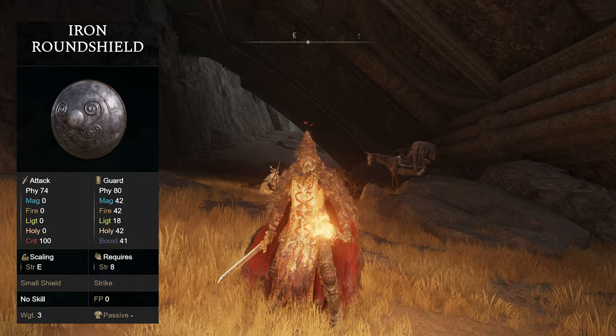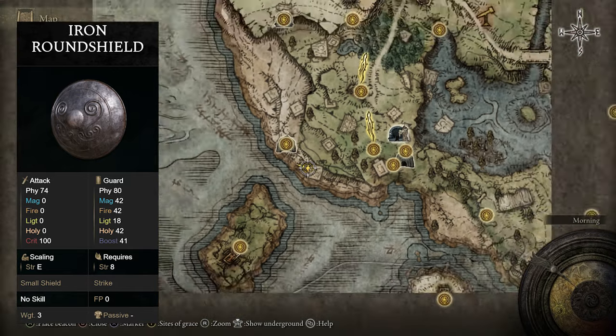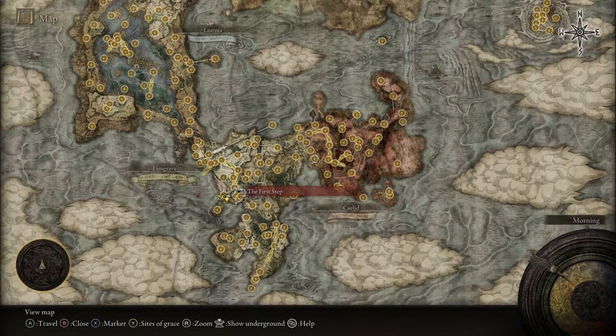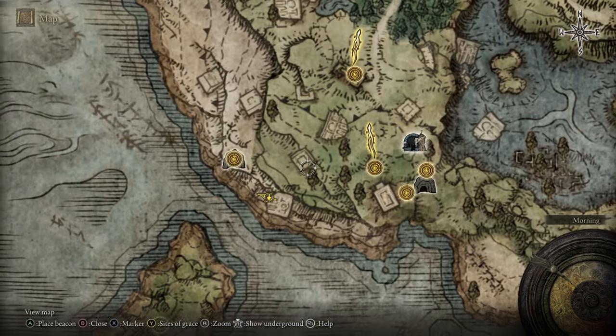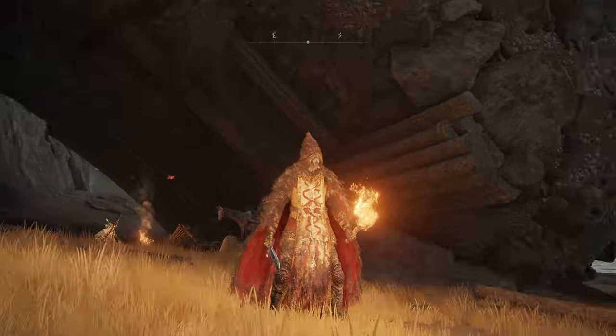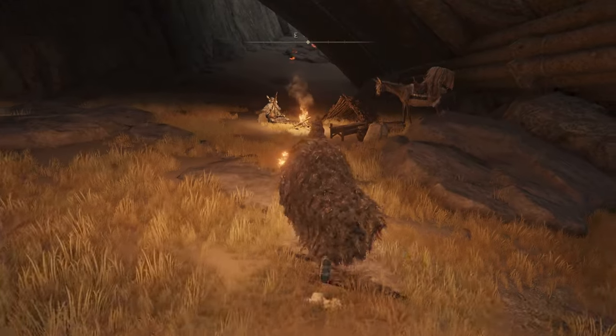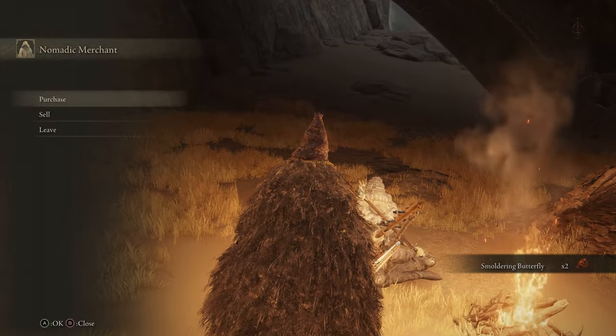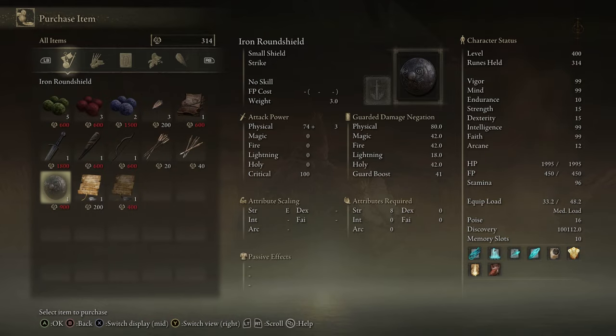If you'd like the Iron Shield, head over to the western coast of Limgrave just by the First Step where you spawn in. Right around here there's going to be a large piece of structure, and underneath that structure is a merchant who will sell the shield to you. There it is.